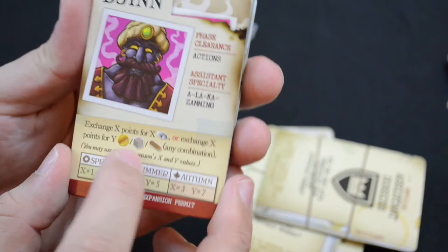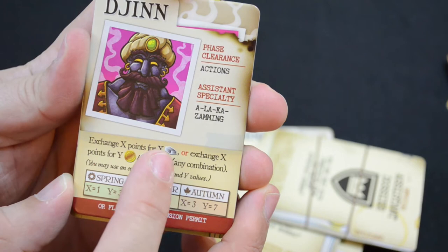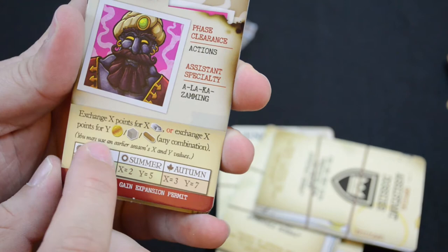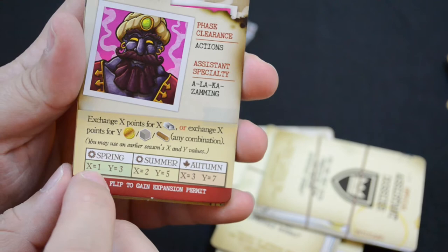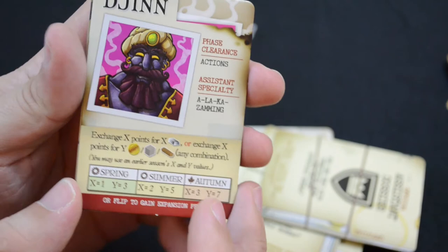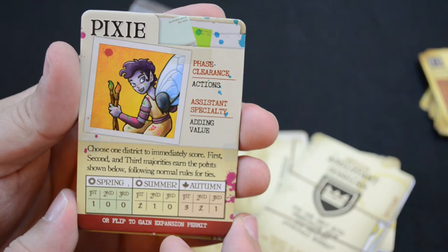The djinn activates during the actions phase and his specialty is alakazamming. He lets you exchange X points for metal, or exchange points for a combination of gold, stone, and wood. In spring it's one metal for three points; in summer two metal for five points; in autumn three metal for seven points. So the djinn is a good way to get big resources in exchange for points.